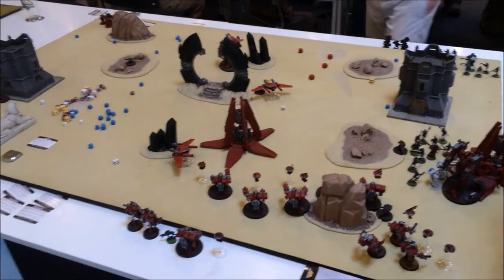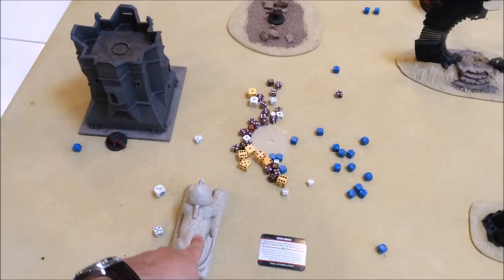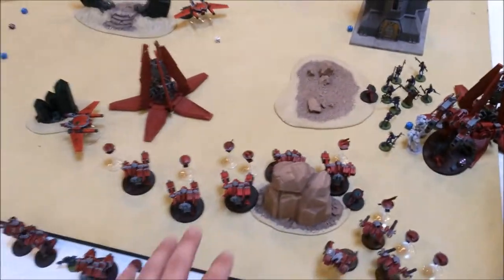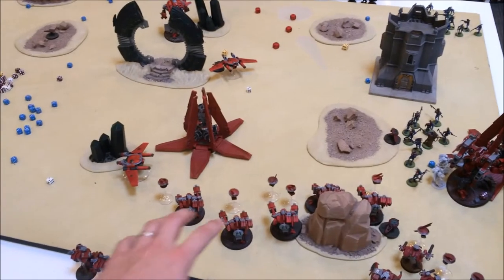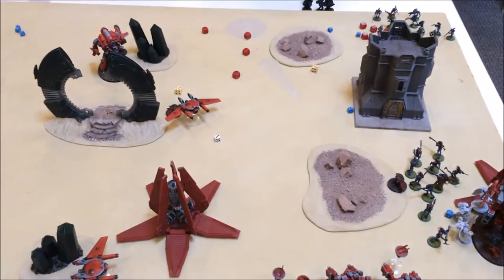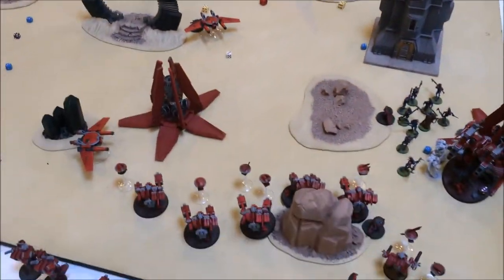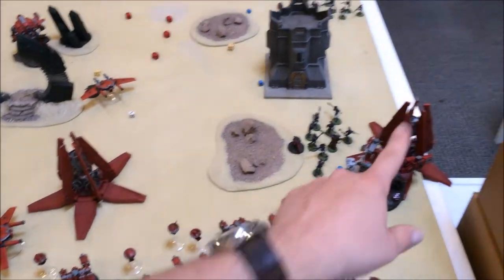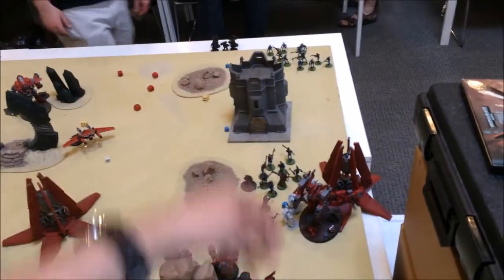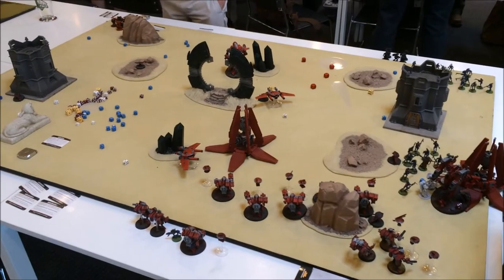Top of Turn 4 for Tau: my Stealth Suits came in over here trying to sneak onto that objective, but of course they mishapped and are going into ongoing reserves. The two Remoras, now both in hover mode, killed that last remaining guy. The Yvara hopped over there to claim that objective. A Broadside destroyed that Drop Pod and did one hull point to another target. The Kroot just kind of ran around without really doing anything.